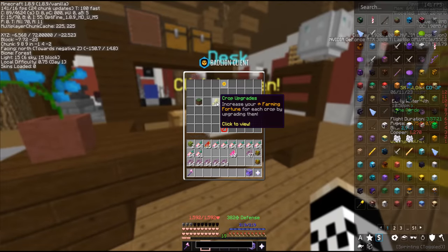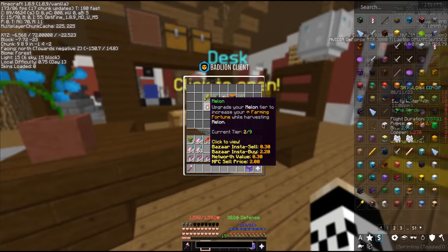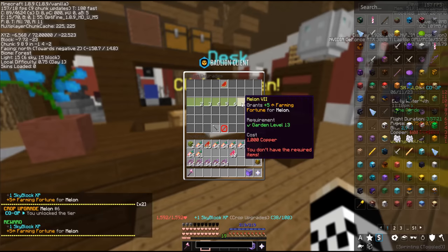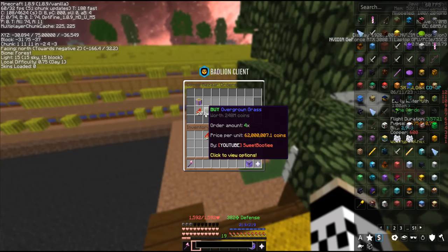I'm going to take a break for a second because with so many people farming, we get visitors crazy quick, so time to run over here and make some trades again. All it takes is a few purchases and then we can just click through them. While we're over here by the desk, let's go ahead and hit crop upgrades. I kind of forgot to do this earlier, but melons, since we didn't really farm them, are only at tier two out of nine. Let's go ahead and get tier three, four, five, six — and Lotzi got tier seven. Awesome, that's a ton more farming fortune, and we'll jump back in the farm.